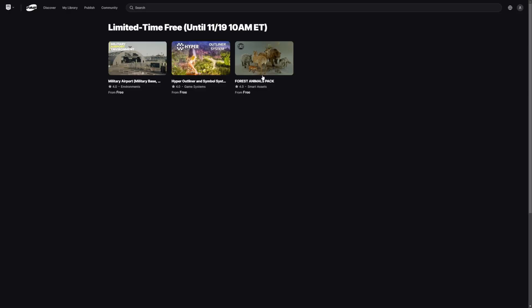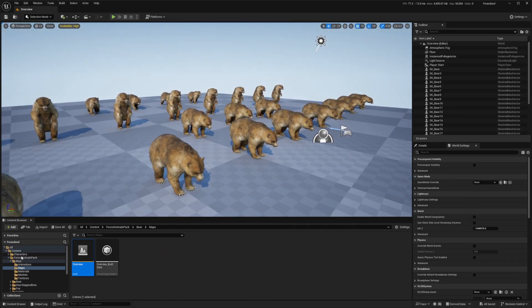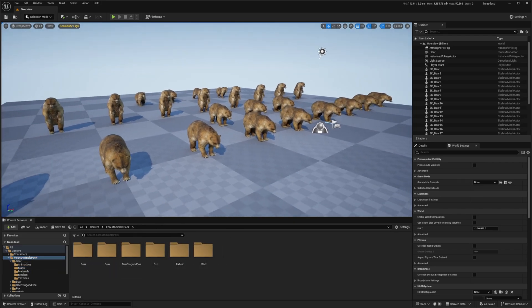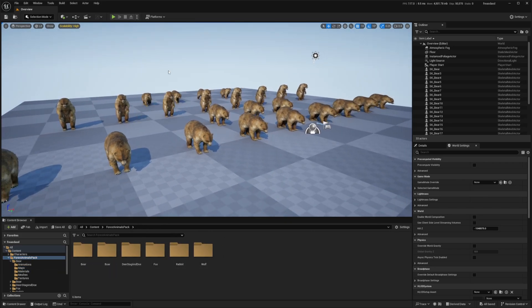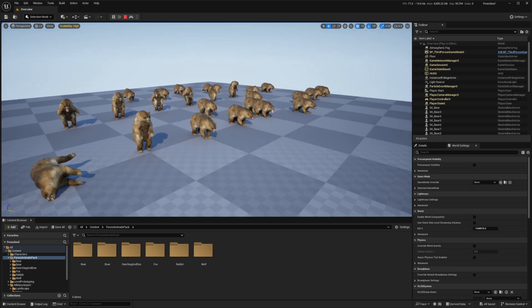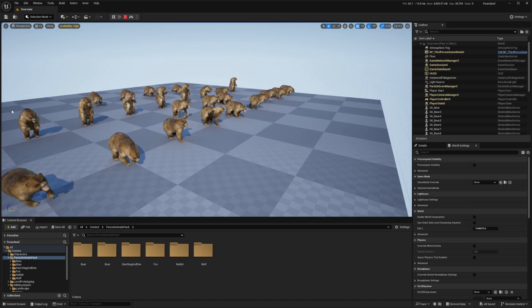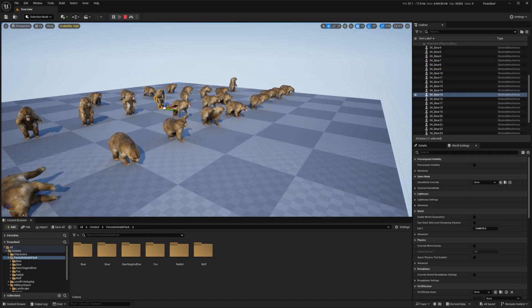Now let's look at the Forest Animals Pack. When you open it, each animal type has a different map. The first one is the bears. If I go ahead and simulate this, you'll see some bear attacks, bear standing, bear dying, a bunch of stuff — a few humanoid-looking animations when they're standing up and swiping.